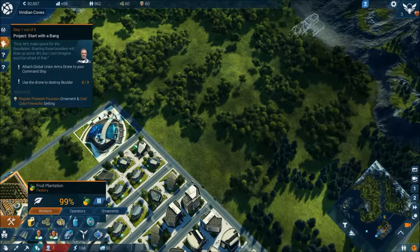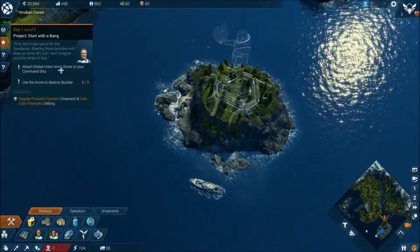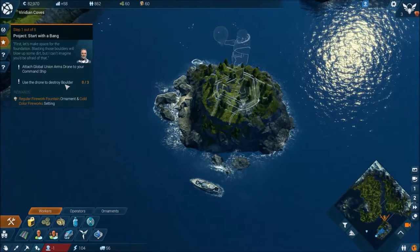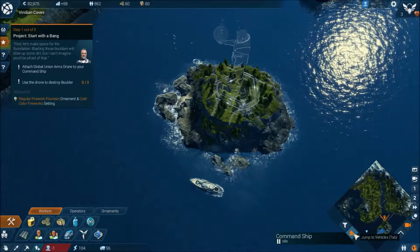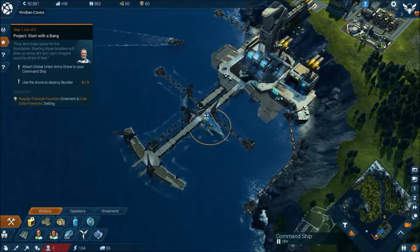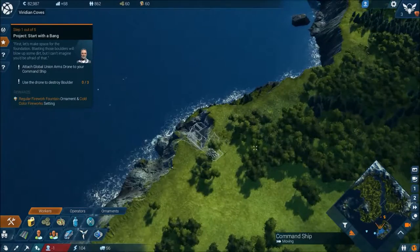Let's have a look at this quest we started. We need to attach a Global Union arms drone to the command ship, then use the drone to destroy the boulders. So where is our command ship? Let's get our command ship all the way up here.